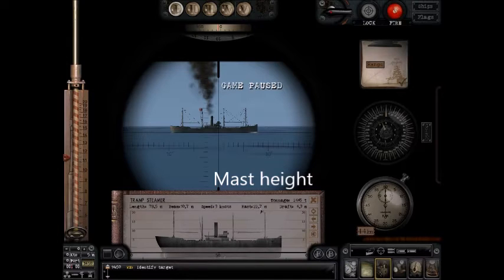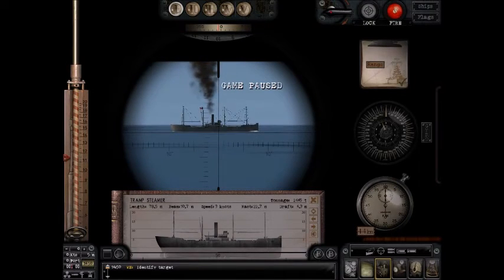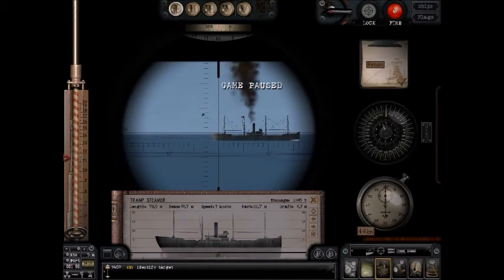Now I have my calculator here because I'm not really fast in my head with math. What you do is you take 22.7. You're going to now measure the ship. What you're going to do is take your periscope and measure the ship with the tick marks — that's these little guys right here.